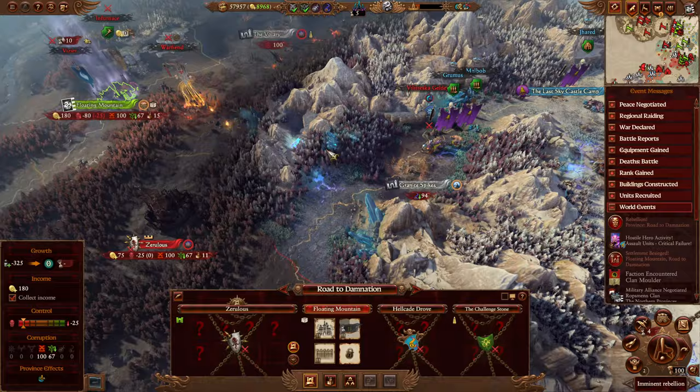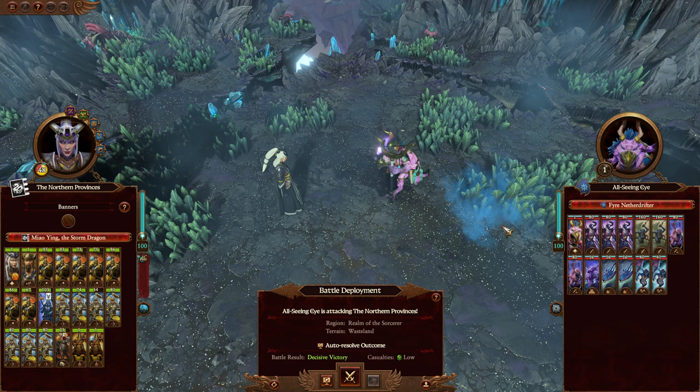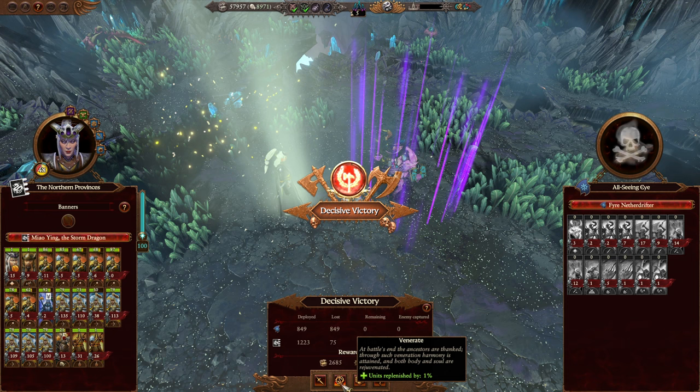Outpost being constructed. Imminent Rebellion in the same place we had a Rebellion last turn — which is unique. And of course they attacked us again. We can auto-resolve this without casualties, so I will.